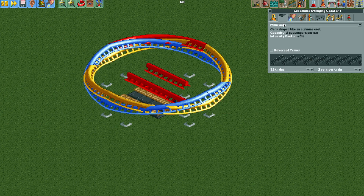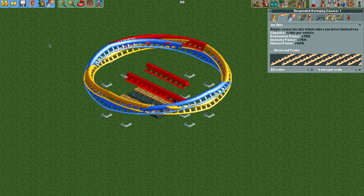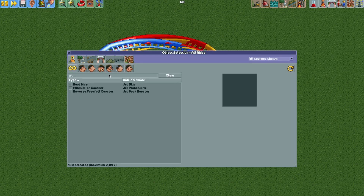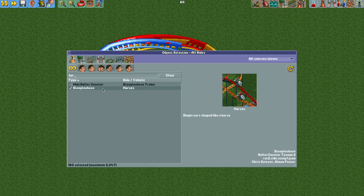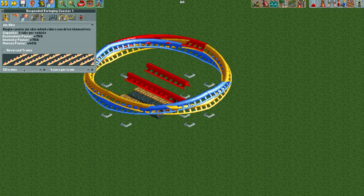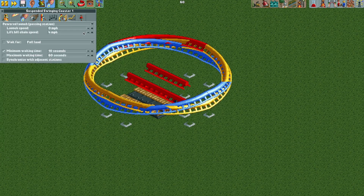For the ride vehicles, we want to change it to the jet skis. If it's not in your scenario, go into object selection and search for jet skis. You're also going to need the steeplechase horses — make sure those are turned on. Back in the ride editor, change it to one train with 17 cars per train. For the ride mode, change it to powered launch passing station and set the launch speed to six miles per hour.